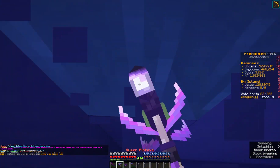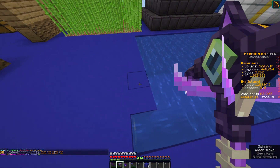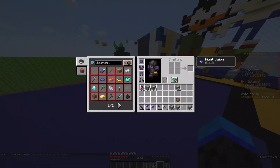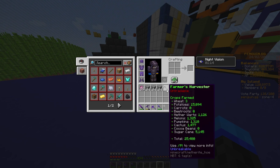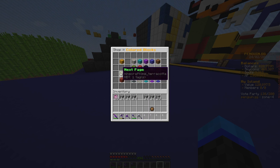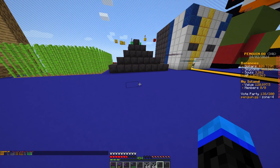I'm going to start by mining all of these blocks out on the sides. It is now all gone. And to build a fish tank, we are going to need glass. So let's go to slash shop, go to colored blocks, and we can go to the only block that is not colored here — glass. Let's buy like two stacks of it.